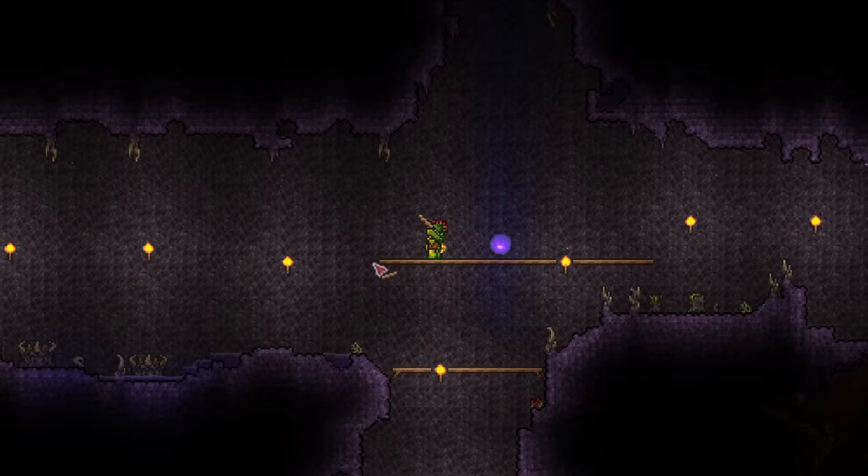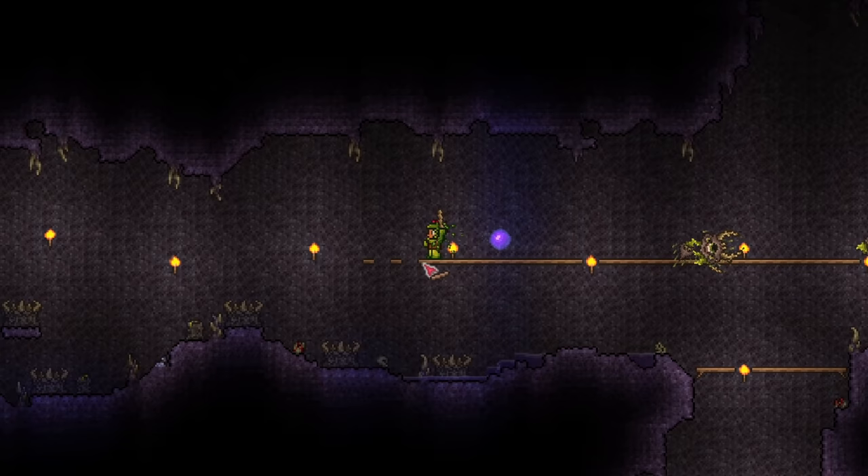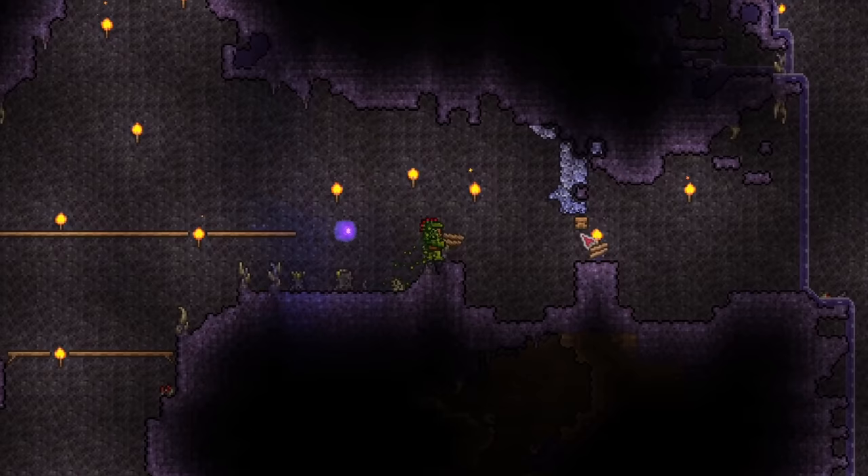The next tip I have for you is to build an arena. Bosses in this game aren't exactly souls-like difficult, but they can be rather challenging, especially in expert worlds. An arena just refers to a nice space that you intend to fight the boss in, so something simple like a few rows of platforms counts too. It seems redundant, but preparing a proper arena can make a difficult boss fight really easy.